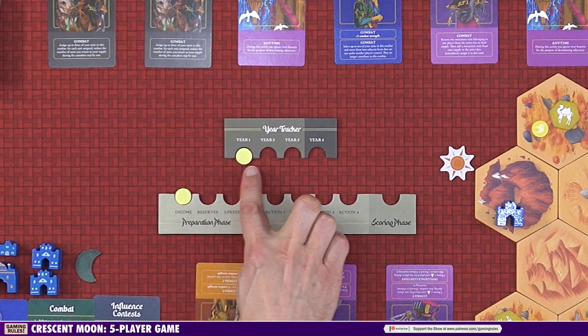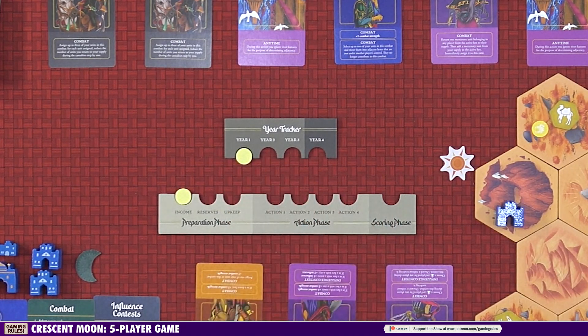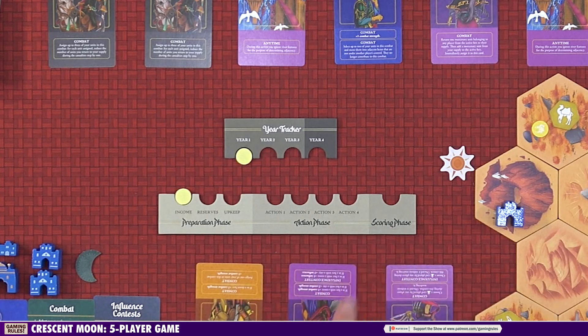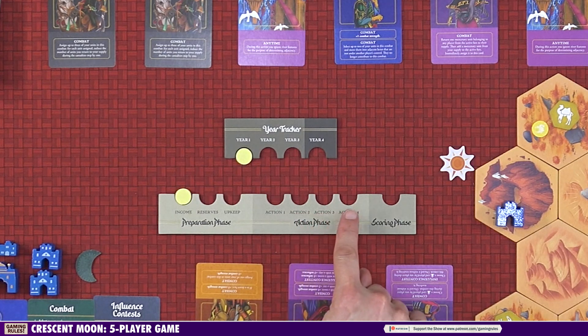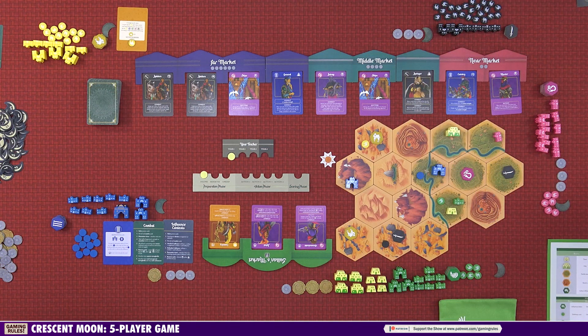The game is played over three rounds, each representing one year of time — there is a variant for four years if you want. We're playing the normal three-year game. Each year is divided into three phases: the preparation phase, the action phase, and the scoring phase. The preparation phase is where you collect income, do reserves, and upkeep. The action phase is the bulk of the game — each player in turn order starting with the Warlord and going clockwise takes one action, then we all take another, and so on. Then we do the scoring phase, where you gain victory points based on your character-specific objectives. To clarify: three years in the game, four turns each year — that's 12 turns total, so make every turn count.